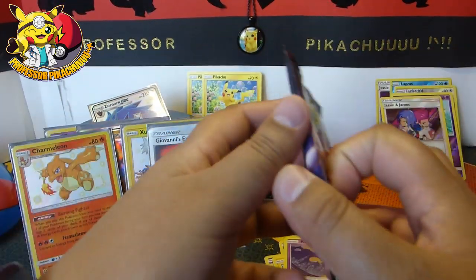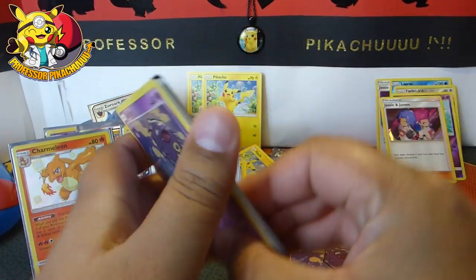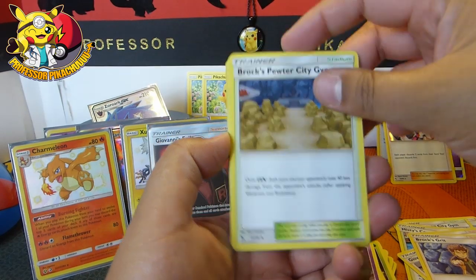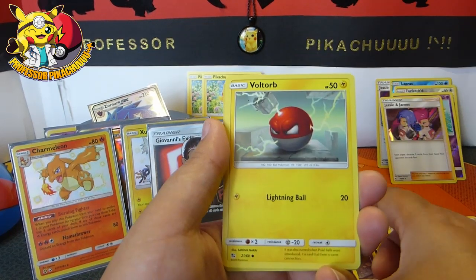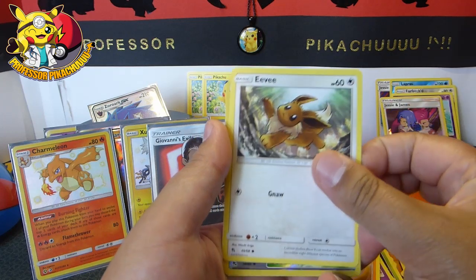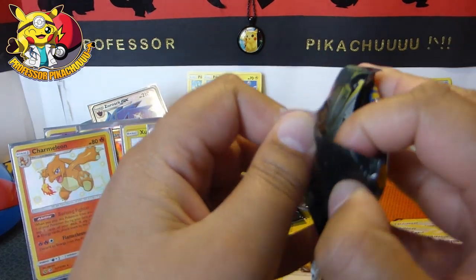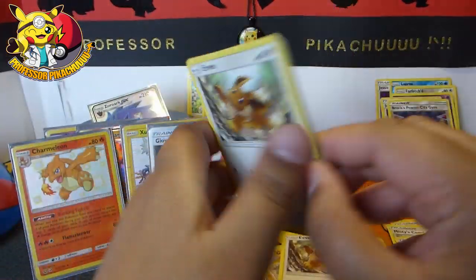Four more packs to go. Here we go — what else can I get? We have an Energy, Brock's Gym, Lieutenant Surge, Misty's Determination, Koffing, Voltorb, Cubone, Geodude, wrong Eevee, Brock's Gym, and then a Blayne's Last Stand. Wrong Eevee again — do you think it's just messing with me now? They're doing this on purpose!